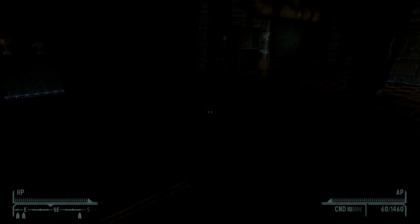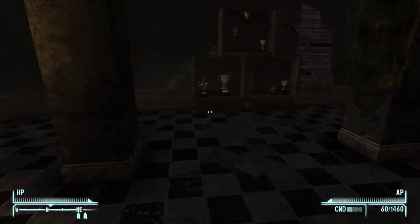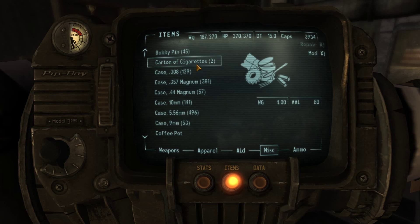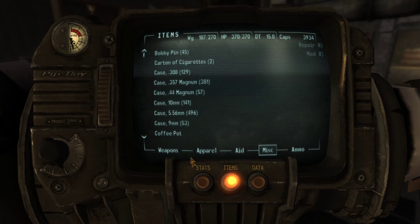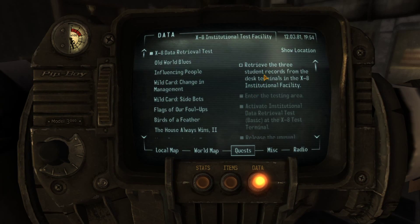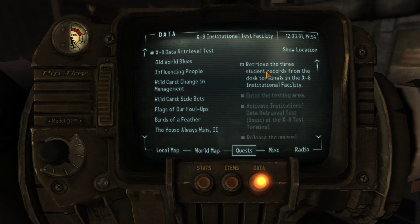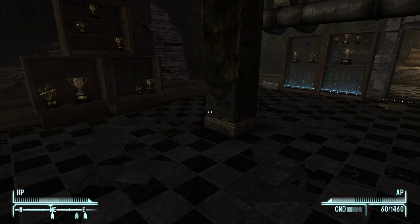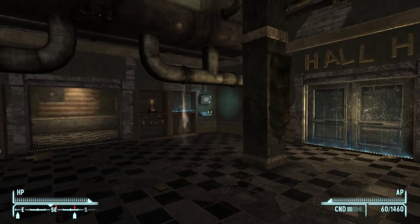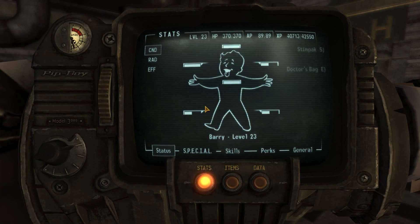Hey guys and welcome back to Fallout. When we last left off we were just about to run this test again, which is kind of interesting. Let's have a little look - I don't know what is different. Retrieve the three student records from the desk terminals, okay. So Barry here's just got to run this test one more time.